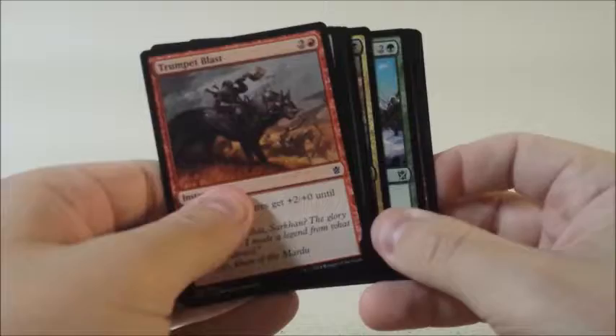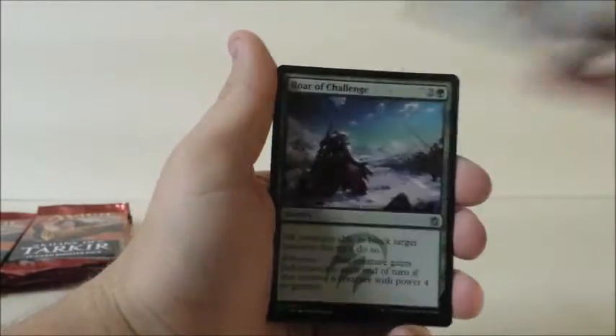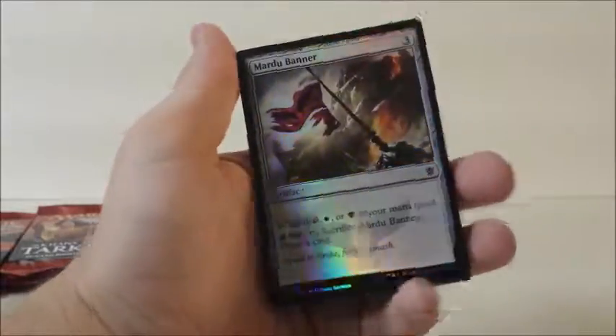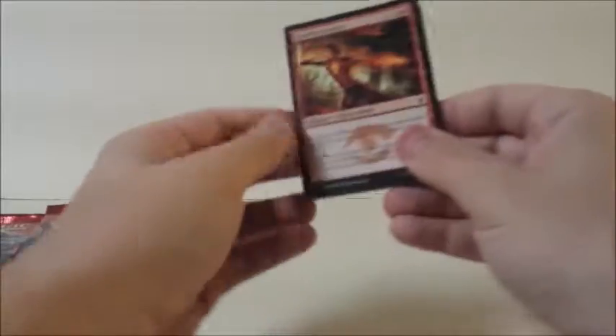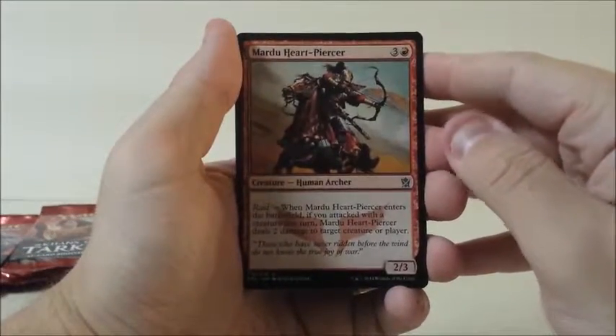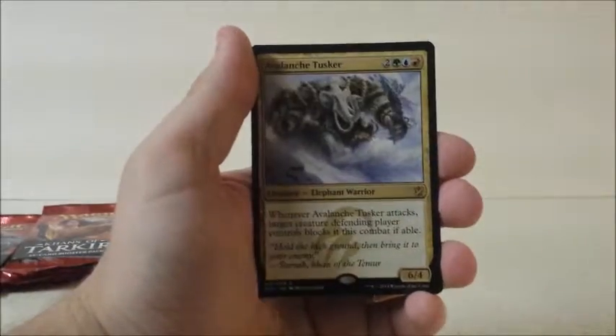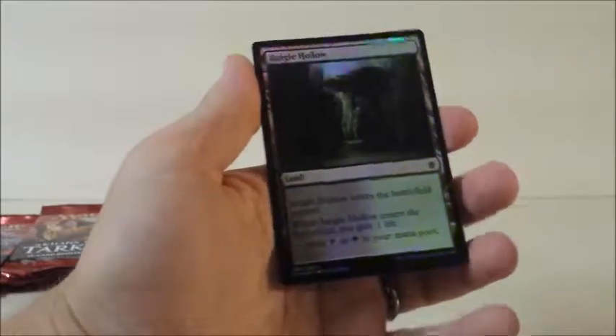Chief of the Scale, Roar of Challenge, Horde Ambusher, Meandering Towershell, and a Mardu Banner. That's not our first Meandering Towershell — if you watch one of the previous videos where I just bought three packs of Khans of Tarkir just to get a taste before I got this box in, we actually got a foil one there. But you should still check it out. Mardu Heartpiercer, Kheru Bloodsucker, Watcher of the Roost, and Avalanche Tusker — and a Foil Jungle Hollow. Avalanche Tusker is pretty good.